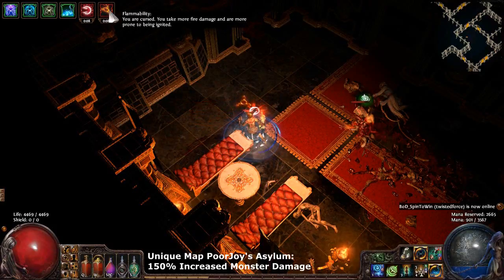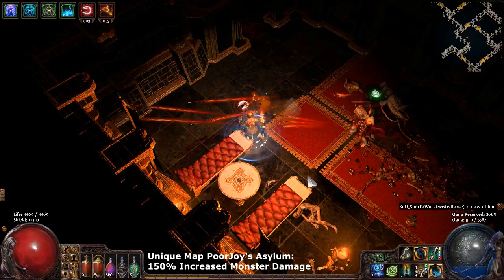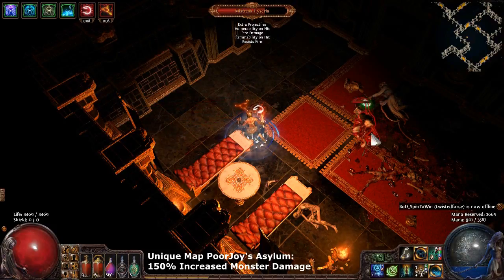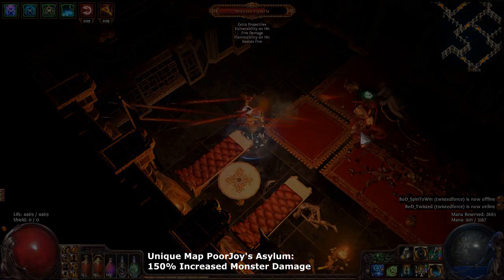Look, we have flammability and vulnerability and an extra damage map, and she cannot hurt us. This build is the best. I love Arctic Armor — I don't know if I can ever play a non-Arctic Armor build ever again.